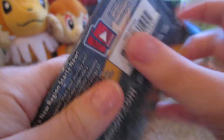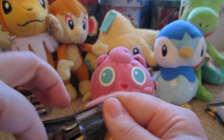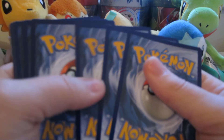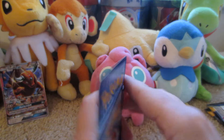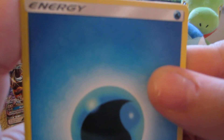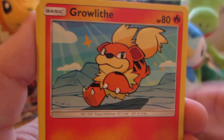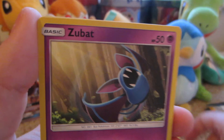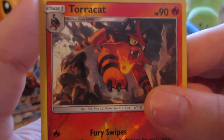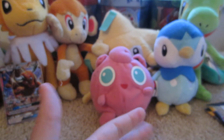Next pack, Decidueye. Here is Water Energy, Pinsir, Team Skull Grunt, Metapod, Growlithe — looks very cute. Grubbin, Zubat, Torracat, Rowlet, Torracat Reverse, which is uncommon, and the rare is a Primarina, a non-hollow. That should have been a hollow. Would look really nice.